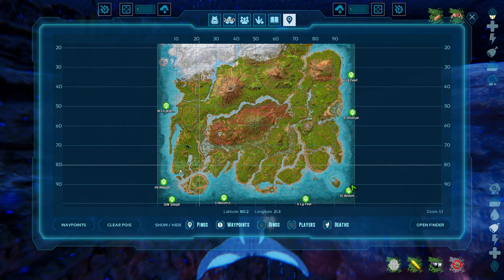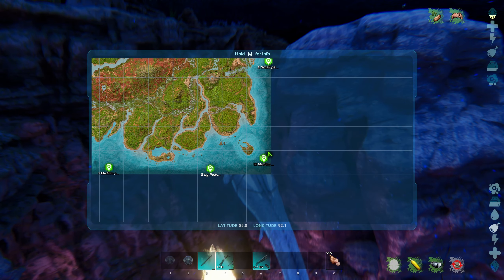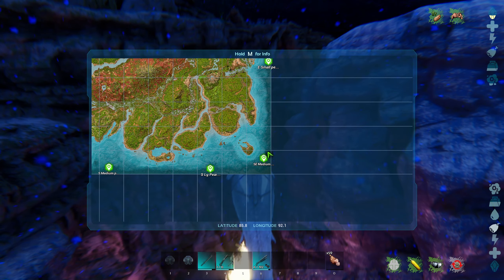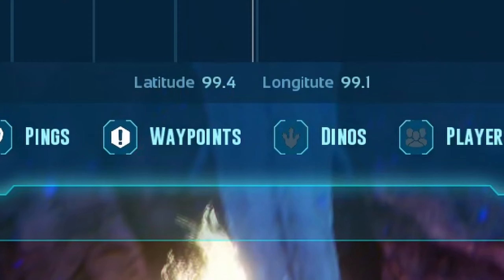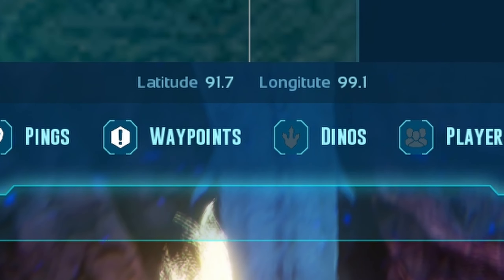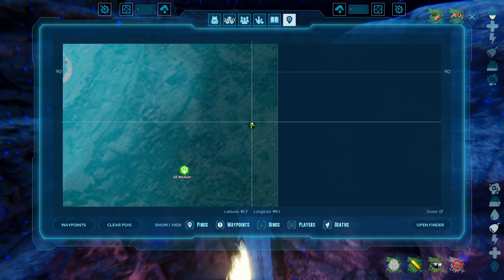Now before we get too far into the cave locations via map coordinates, there is a discrepancy between the two different maps for the island. This map right here is what I'm going to call the interactive map — you access it by pressing M twice, and from this map you can actually add waypoints and do different things like that. The other map is the quick access map, which you access by pressing M once.